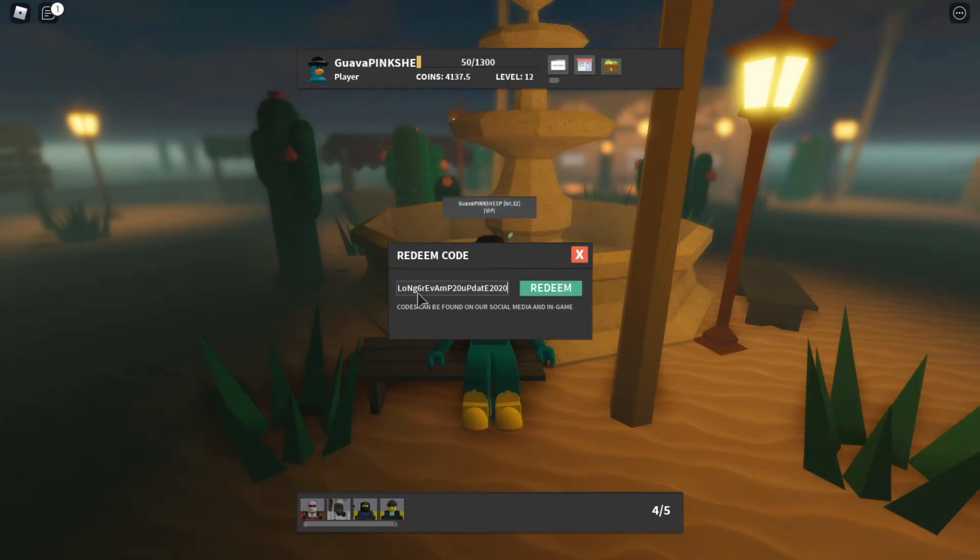A currently active code is this code right here. Remember that codes are case sensitive. When I press redeem, I already redeemed it so I'm not gonna get any coins, but this code gives you 2500 coins.